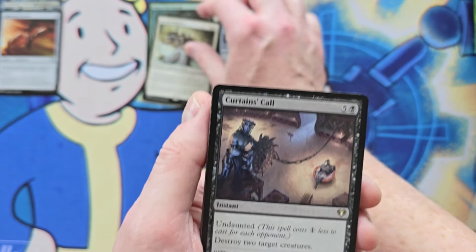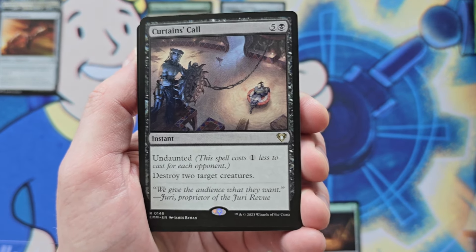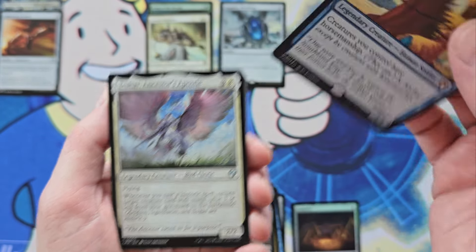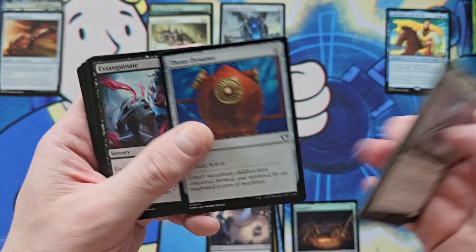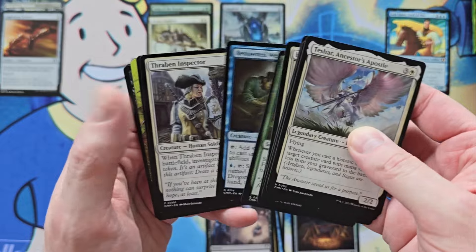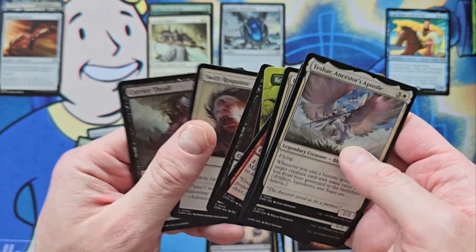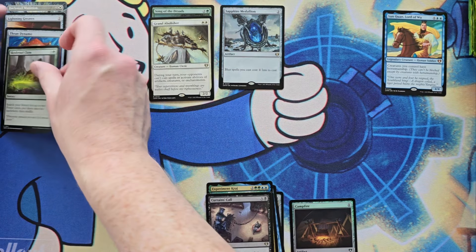Grand Abolisher — once again, still a decent pull, even with another reprint, this time in the big score. Curtain's Call. Sunquan for first Mythic — I don't know why I got excited about that. Thread Dynamo, I do get more excited about that. Sky Shroud Claim — Godamon's Reach, not going to pull it right now, I'll pull it later, because that'll go into a separate pile.